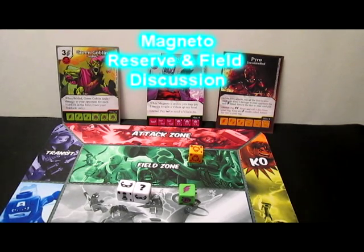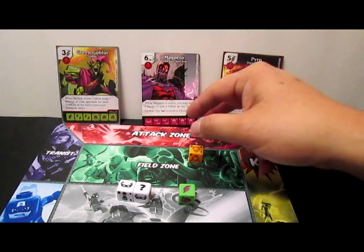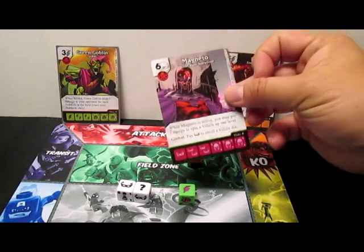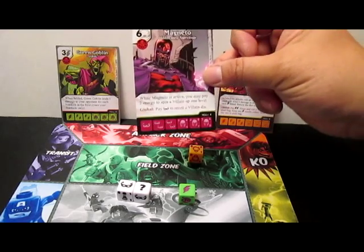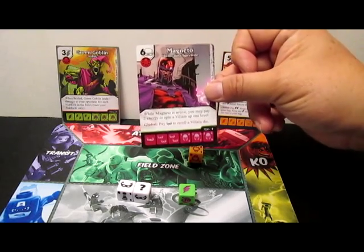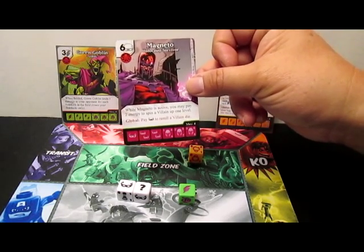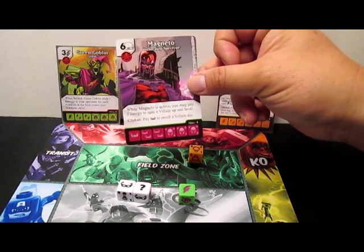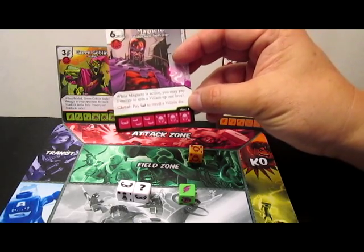Hey, how's it going everybody? This is Alakai. Today we're talking about a specific rules instance from WizKids. This one has to do with Magneto and Magneto's global ability. This is Magneto Holocaust Survivor — the uncommon version from AVX, six and a mask villain. When Magneto is active, you may pay two energy to spin a villain up one level. Global: pay a mask to re-roll a villain die.